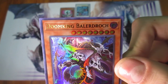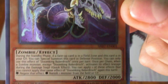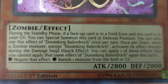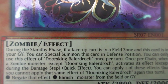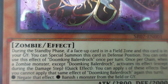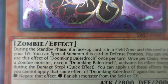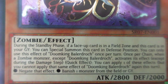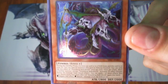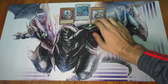The next ultra rare is Doom King Baldrock. During the Standby Phase, if a face-up card is in the Field Zone and this card is in your graveyard, you can Special Summon it in Defense Position — once per turn. Once per chain, when one Zombie monster except Doom King Baldrock activates its effect, you can apply one of these Quick Effects: negate that effect, or banish one monster from the field or graveyard. It's a 2,800 attacker. Pretty cool stuff.